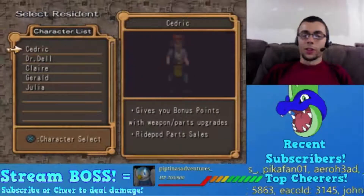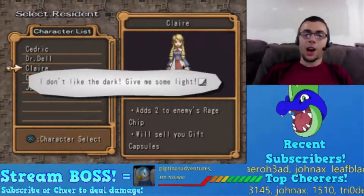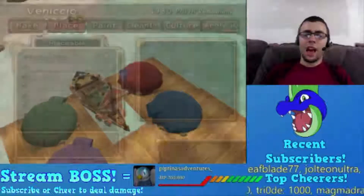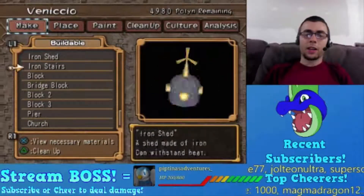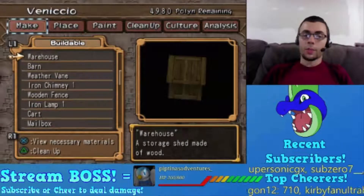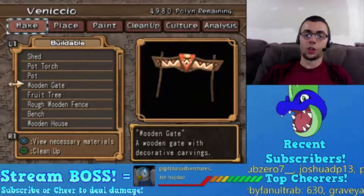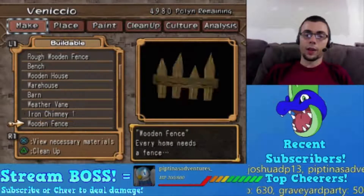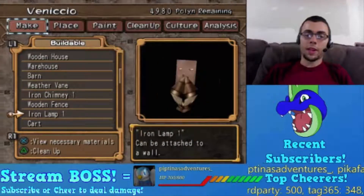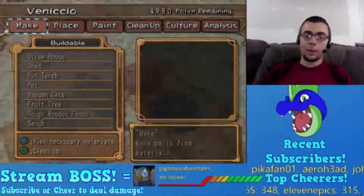There is a lot of downtime in this game. I don't like the dark - give me some light. There are lights in the house right? I think I have to make a torch outside for her or something. Like a pot torch - can I make a pot torch? I can't afford a pot torch. Is there anything else that provides light? Like an iron lamp - can't make that either. A pot torch - how much do I need? Three clay, one fire element.